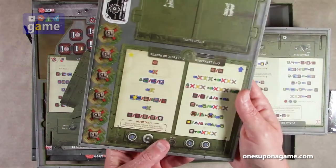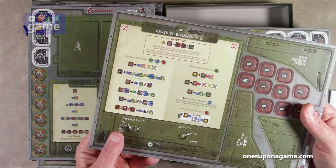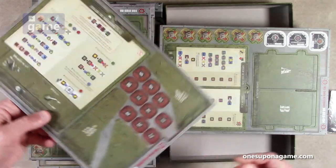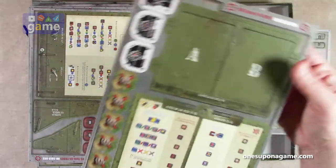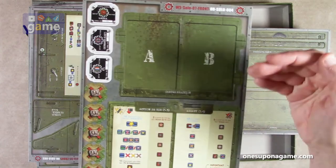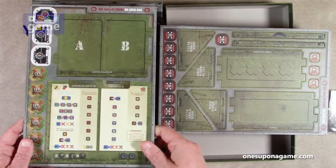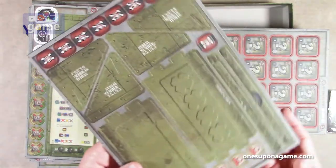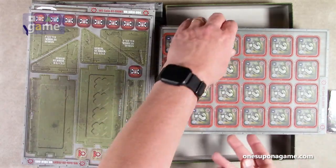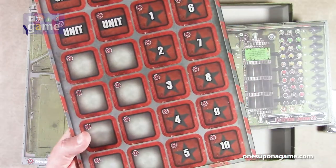Then you get another punch board with more instructions and more counters as seen in the rulebook. It's all the standard Devil Pig quality — very thick card stock. These are the floors that go into the stands, labeled A and B, with tabs that go into the side wings and a center one that mounts in. You also get mystery unit counters with a question mark on one side and what they're revealed to be on the back.